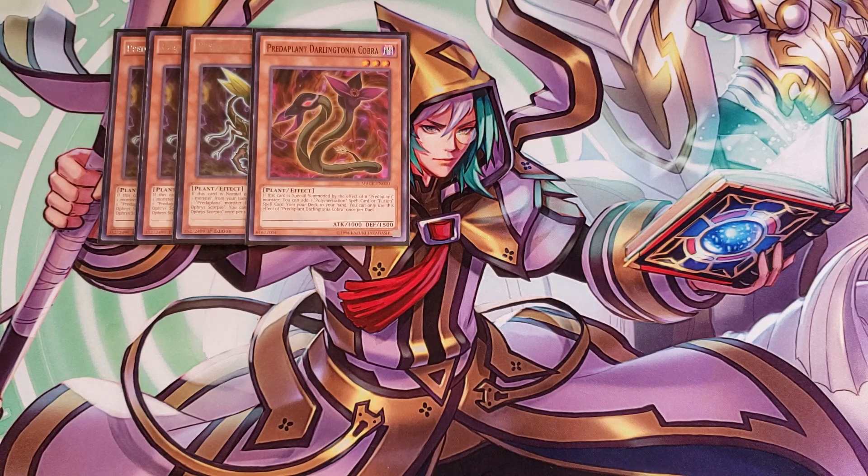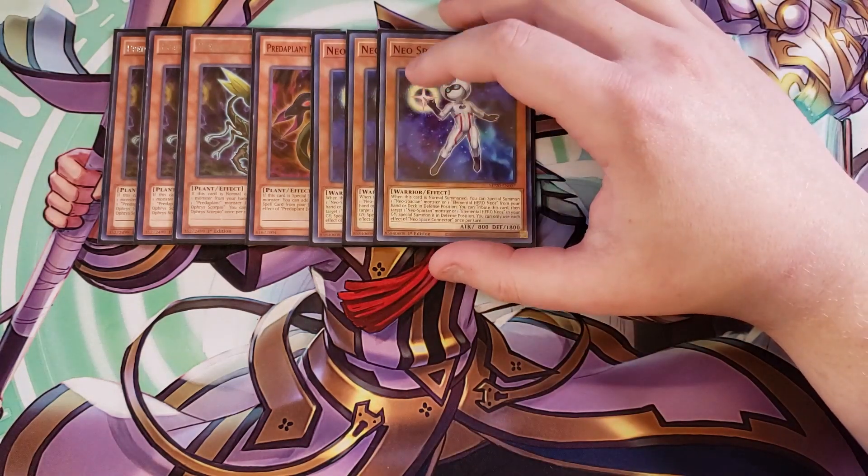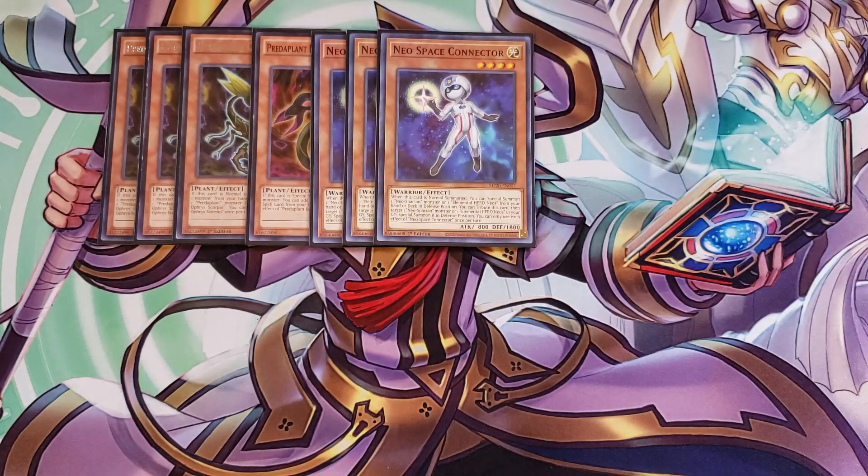We're then playing three copies of Neospation Connector, which is absolutely insane. When it's normal summoned you can special summon a Neospation or Elemental Hero Neos to your side of the field. Getting Neos out of the deck is really helpful because if you have Polymerization in hand and a Rainbow Dark Dragon, you can immediately go into Rainbow Neos and then tribute this card to bounce all monsters on your opponent's side of the field back into the deck, while keeping a 4500 attack point monster.